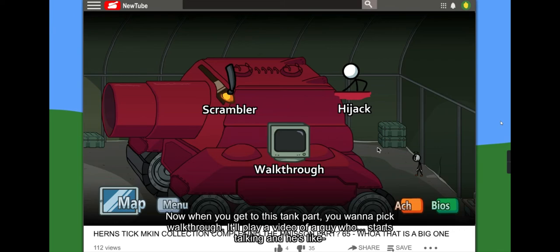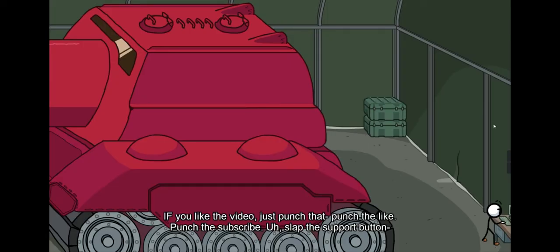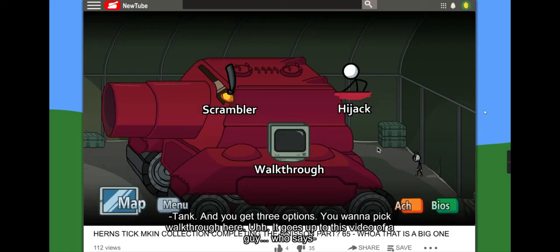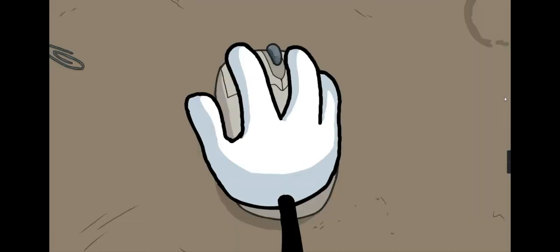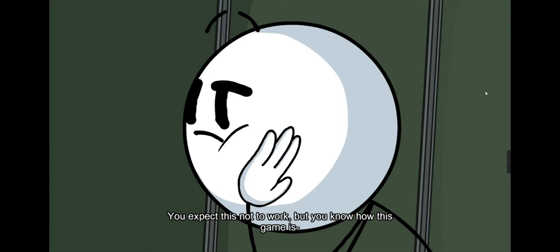When you get to this tank part you want to pick 'Walkthrough' — it'll play this video of a guy who starts talking and he's like, 'What's up guys, I'm playing Henry Stickman today doing a walkthrough — if you like the video, just punch that like button, punch the subscribe, slap the support button.' Sorry about that — it's 'Our Fault' tank. You get three options; you want to pick 'Walkthrough.' It goes up to this video of a guy who says, 'Hey guys, this is gonna be a walkthrough of Henry Stickman game — make sure to follow me on Instagram, follow me on Twitter.' You would expect this not to work, but you know how this game is.